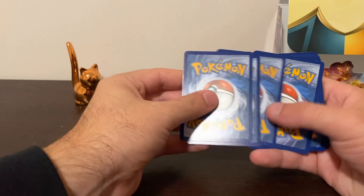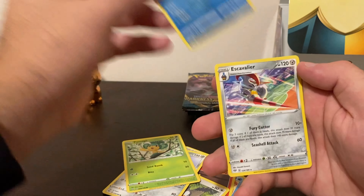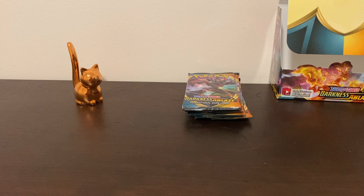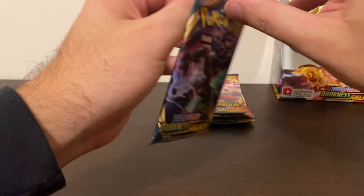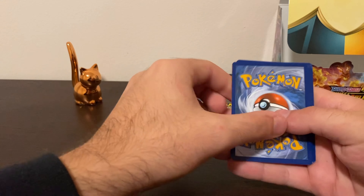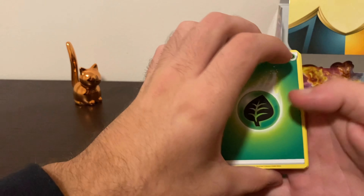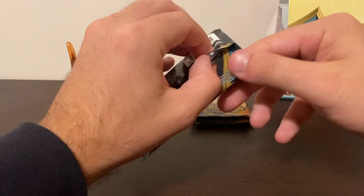Dark energy. Marnie, Squirtle, Arrokuda, Scorbunny — okay, that's alright. We have five packs left! Send me your good vibes. If you haven't already, throw a like — I think it might help us out. If you throw a like right now we may get it in this pack, and that's up to you. So if you didn't throw a like and we didn't get it, just know it may be all your fault. Jigglypuff — saving that. Diglett — Aggron. Sorry that you wasted that like button on me!